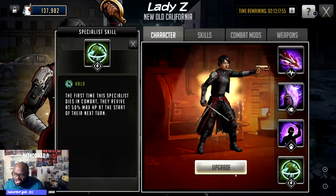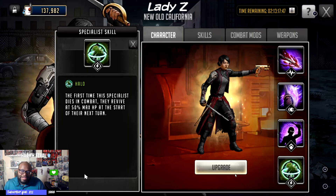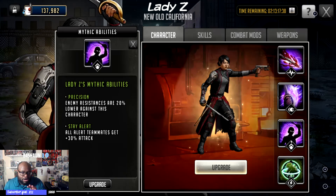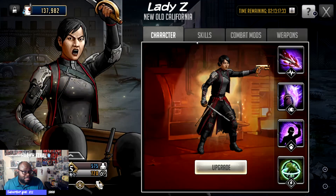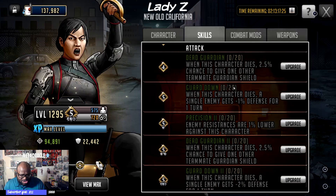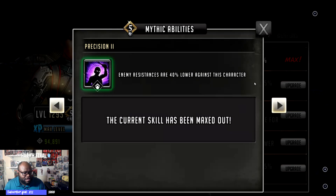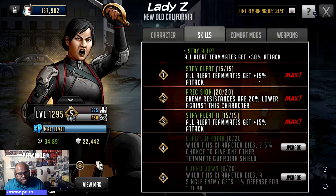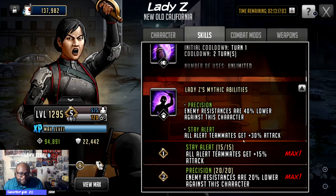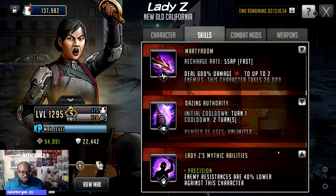Why is that? Let's go ahead and look at Lady Z's kit. Number one, she's Halo — the first Halo toon we have kind of on the offensive end. It's a little quirky, but the Halo works well in tandem with her rush, and we'll talk about that rush too. I do have her LB3. What's very important on her kit: she has precision two and precision one. She gives all alert teammates 30 plus 30 attack. And by her being a precision toon, she's going to be able to lower the enemy's resistance by 40% — so she is going to be really good.